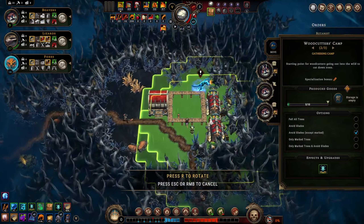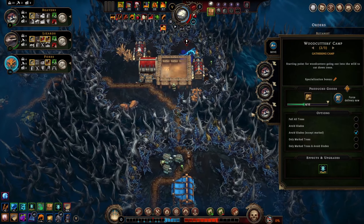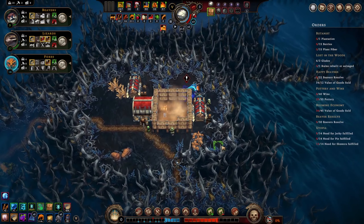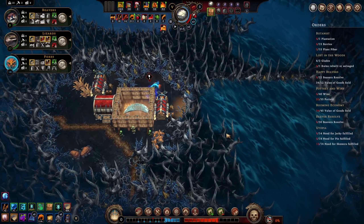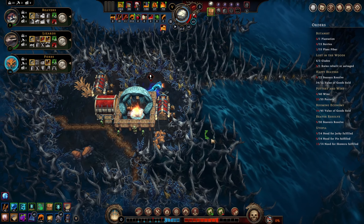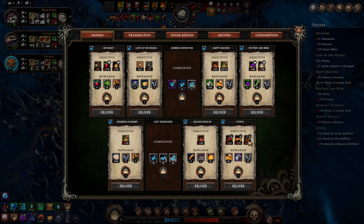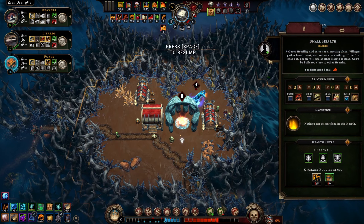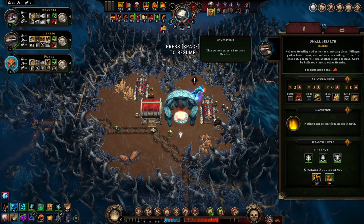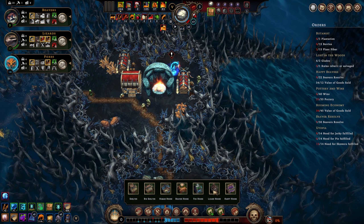I didn't actually open a glade during that last storm. What would we want from a glade? We would want stone - that would be nice - and vegetables or something that can be used in skewers. What was this order? Needs fulfilled for 30 seconds. We'll put a lizard in here - that makes them happy. We want to build houses and decorations of course. We can build one more lizard house - let's do that.